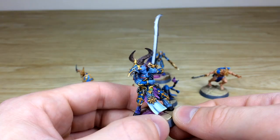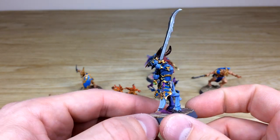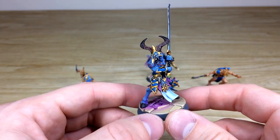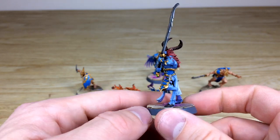Next we pull forward the Zangor — a really awesome model, dripping with detail. There are loads of little bits and bobs that Fletcher had a great time working on. I really like the little purple glows on the bases as well — a nice little attention to detail that adds that Tzeentch feel to these models.